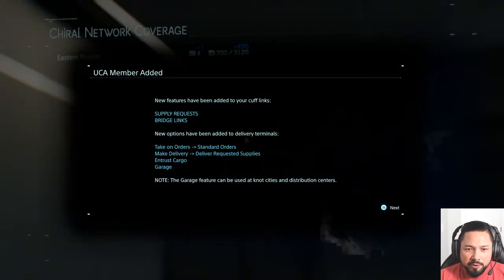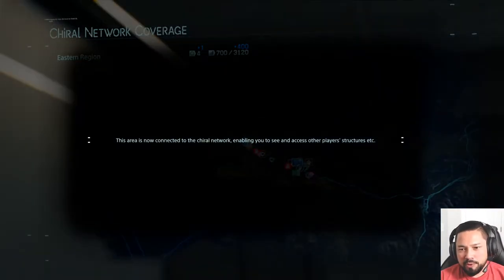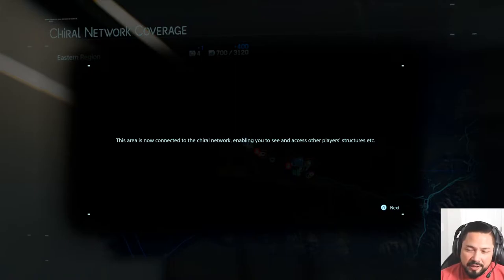You have supply requests, standard orders, deliver requests, all that stuff. And in the map screen, it shows you all the stuff that people have put up. Now they're on the network — I gave them Wi-Fi, high-speed internet. Now you can see every player that came before you and did this mission and had to build stuff. If I put that rope to scale one thing or a ladder somewhere, that stuff stays there and every other player who comes through can see and use it.